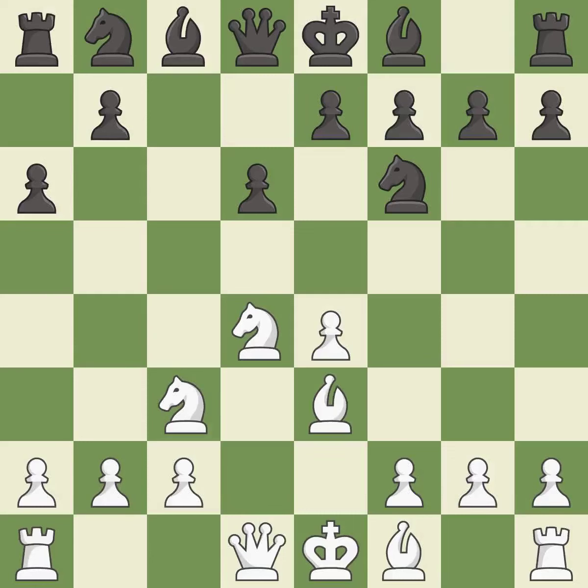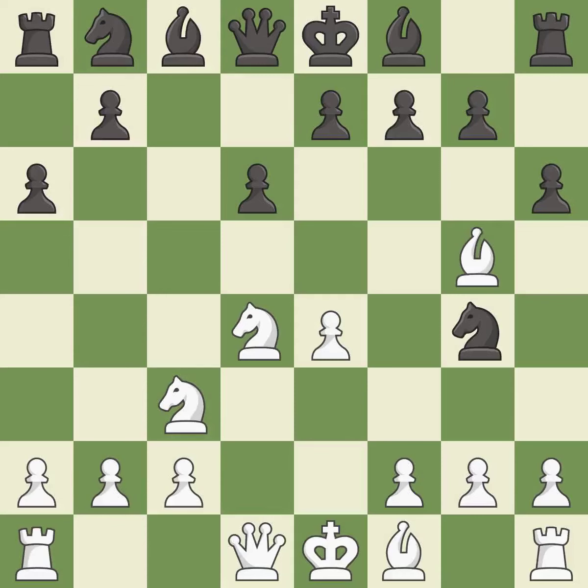B3 supports the strong d4 knight in the center. Ng4 attacks the bishop on e3. Bg5 moves the attacked bishop to a square where it pins the e7 pawn. H6 attacks the bishop on g5, forcing it to retreat. Bh4 retreats the attacked bishop and maintains the pin on the e7 pawn.